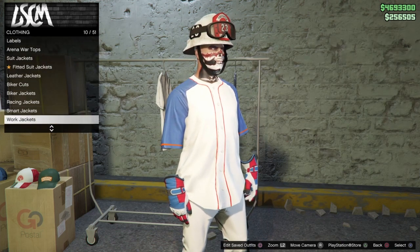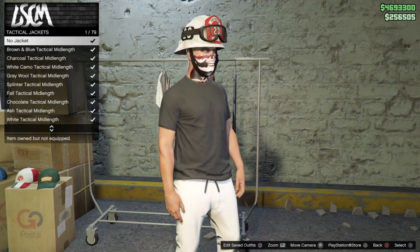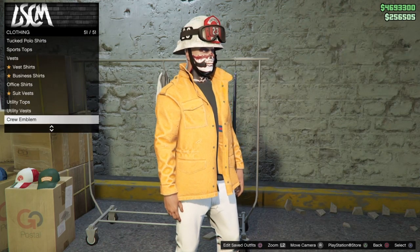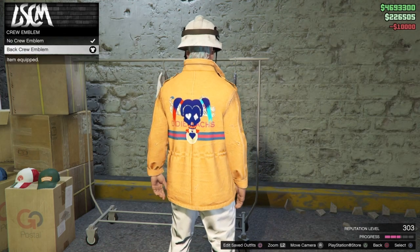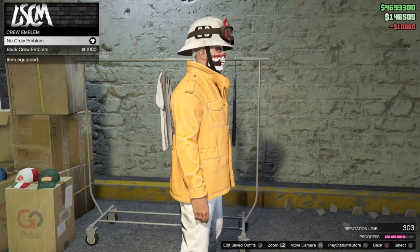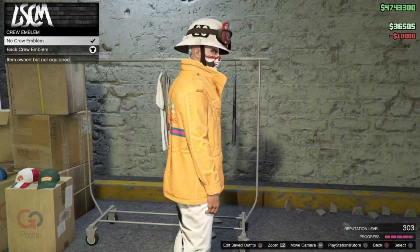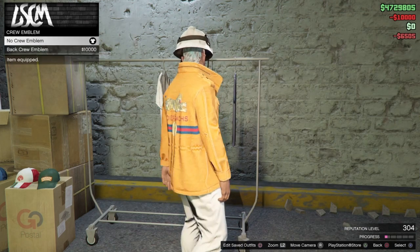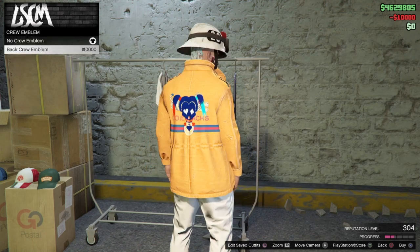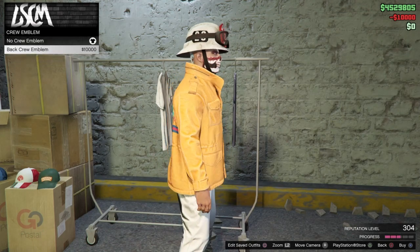Once you can't buy anything else, go down to work jackets and apply the top work jacket. You will need to be in a crew for this to work. Go into the crew emblem and keep applying it — take it off, put it on, take it off, put it on. As you can see in the bottom right, my reputation level is going up. You can hook a rubber band around your controller around the left thumb stick and just spam the X button. That will purchase and unpurchase the emblem repeatedly, getting you reputation level each time. As you can see, my money is going down quickly because every time I do that it costs ten thousand dollars.